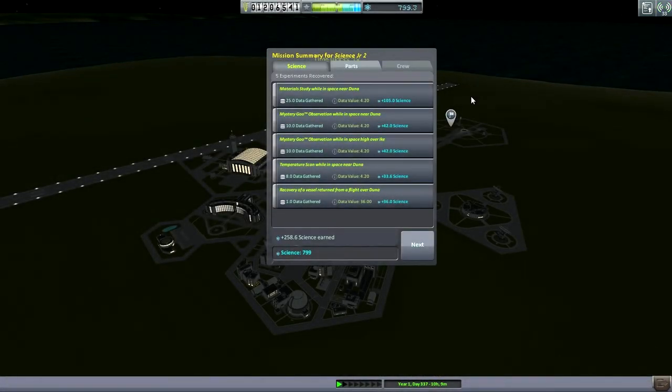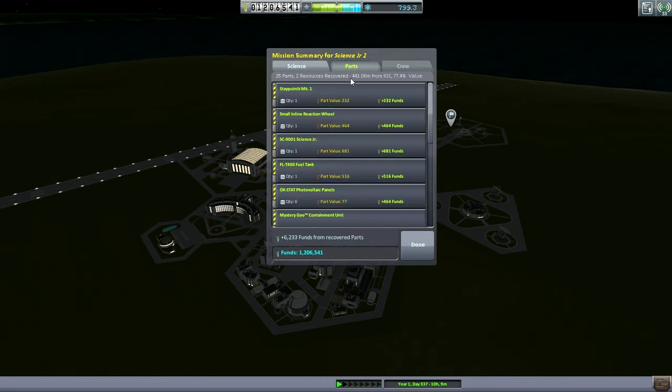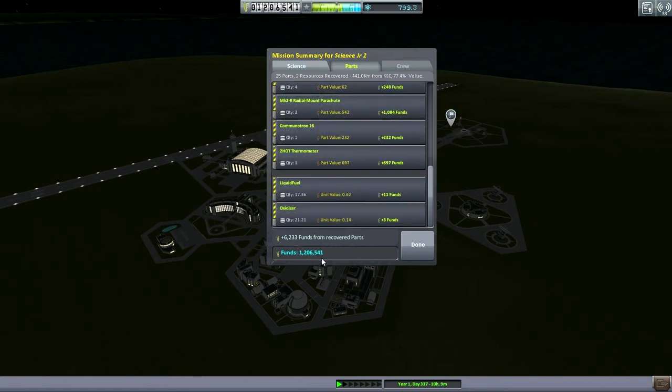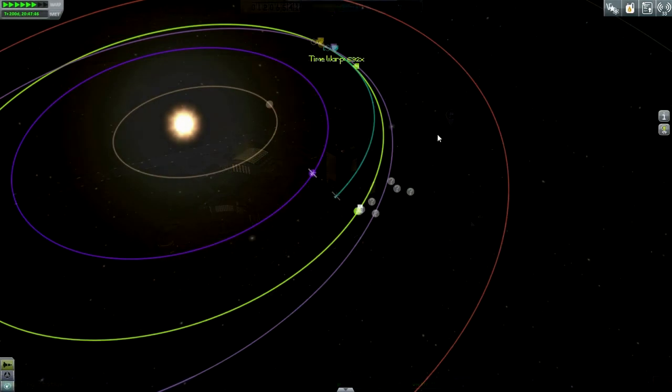Splashdown — flop and recover. 258.6 science earned. That's not including the science we got from the contracts; we got some bonus science from those and, of course, much funds from those. I wasn't too worried about getting only 77.4% of our craft value back. We've got more than a million funds for the first time in this series, in fact. Looking good for the future of this agency.